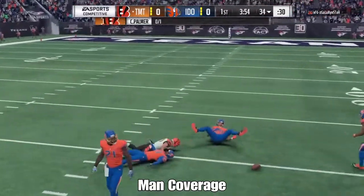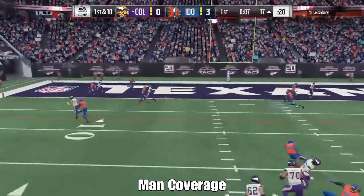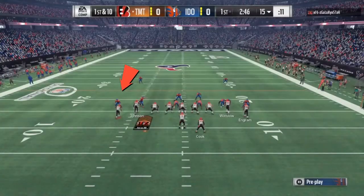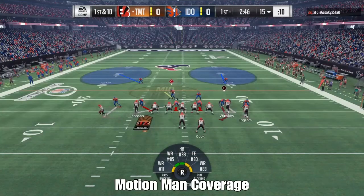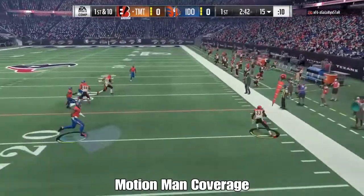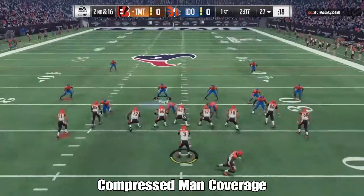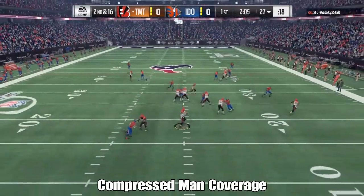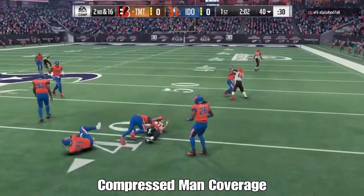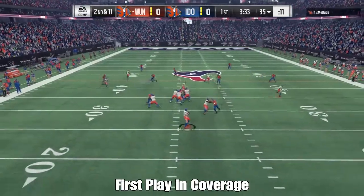In man coverage he was able to guard and cover most of the basic curl routes, posts, slants, some in routes, and some comeback routes very well. But he had trouble against compressed sets — especially with motion slants and motion drags. You can see he got toasted there even though the player was right in front of his face. Against basic drags from a compressed set, most corners are going to have trouble, and Rondé Barber didn't show any superiority in man coverage in those compressed sets.